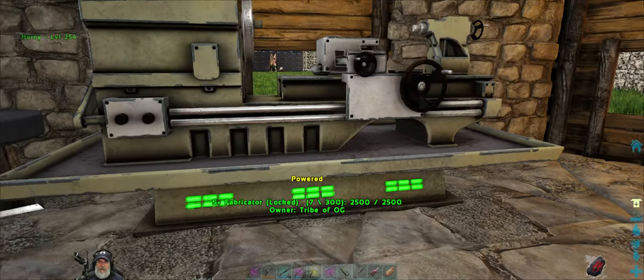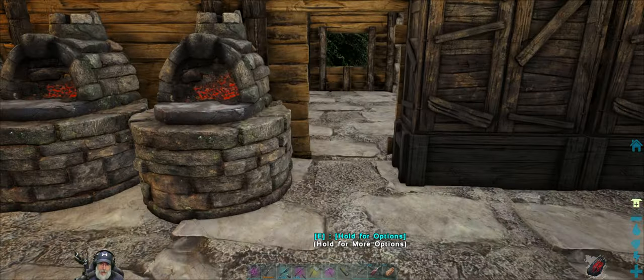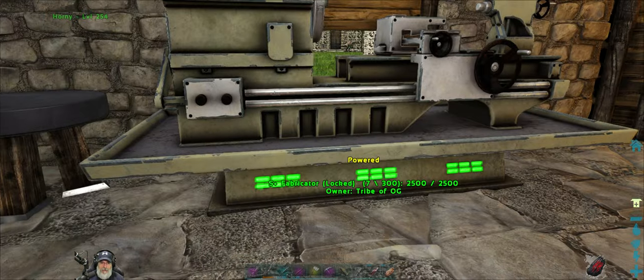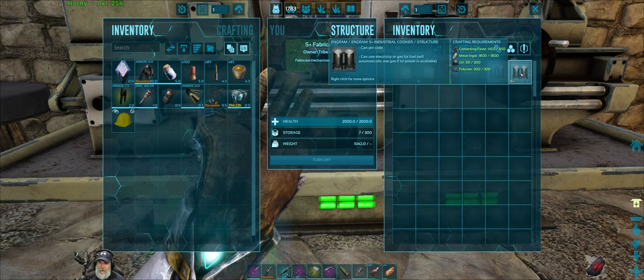Welcome back everybody to ARK Survival Evolved on the Fjorder map. I'm Old Guy Gaming and in this episode we're gonna go do the swamp cave — that's our main goal. But before we start with that, we can now make ourselves the industrial cooker. Been looking forward to getting this for a while.